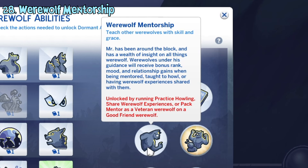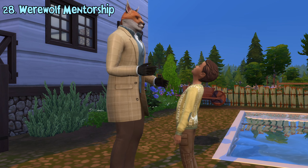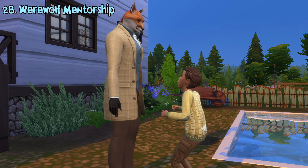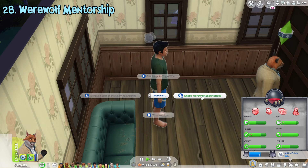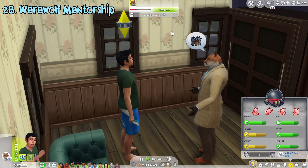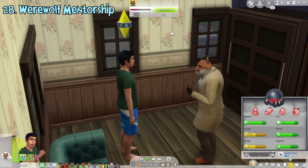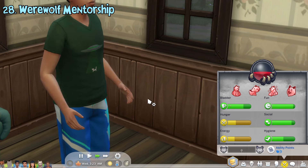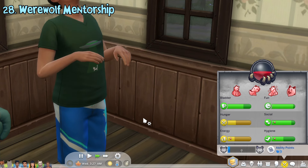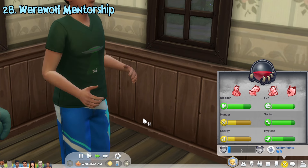Sims with the werewolf ally trait will be more tolerant when a werewolf does werewolf stuff near them, so they're easier to befriend. The werewolf mentorship ability can be unlocked if you've done practice howling, share werewolf experiences, or pack mentor interactions as a veteran werewolf with a werewolf you're good friends with. With this ability, when you share werewolf experience or do pack mentorship to others, you'll gain boosted relationship with them and they'll gain a confident moodlet that gives extra boost to their werewolf rank progression.